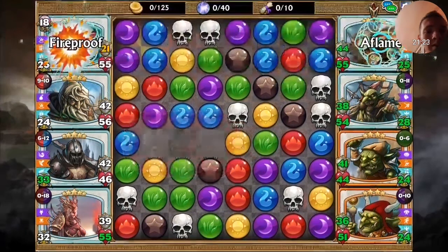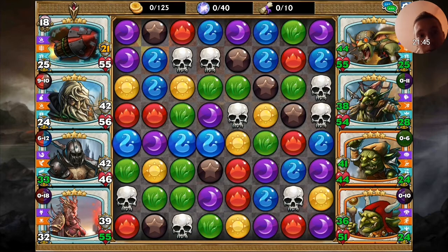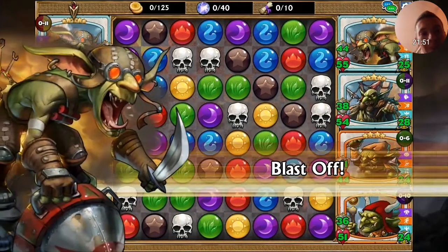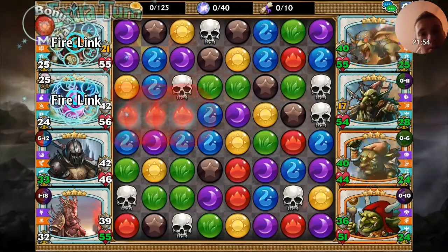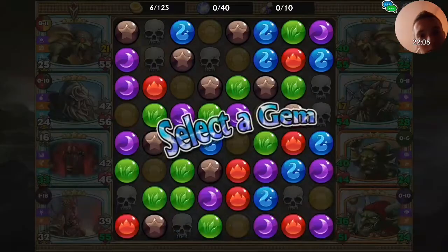If I explode just two brown gems now I will fill Altruist — and that's what I'm going to do. Look, Anointed One is going to get filled now. Now we go for more rockets.